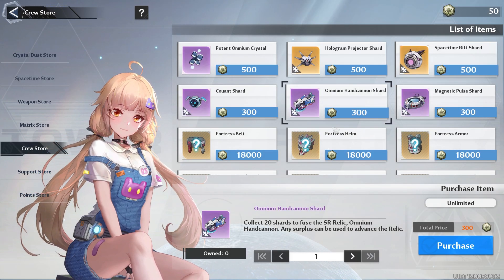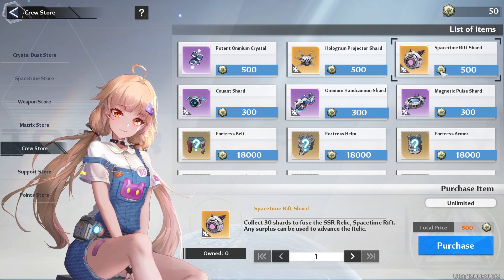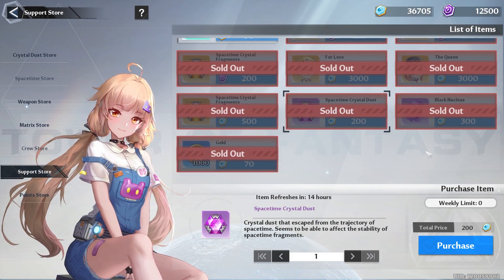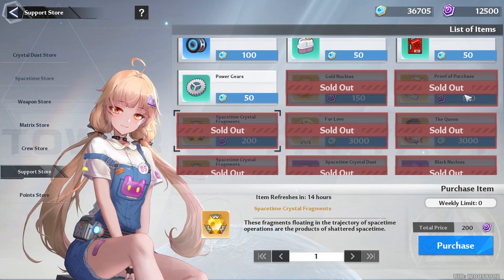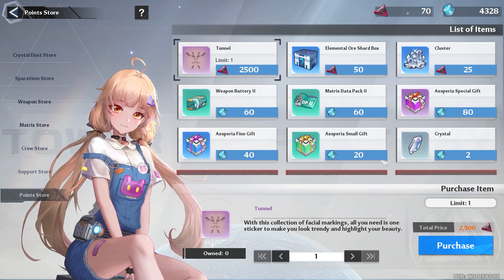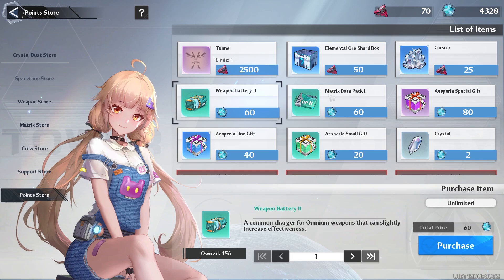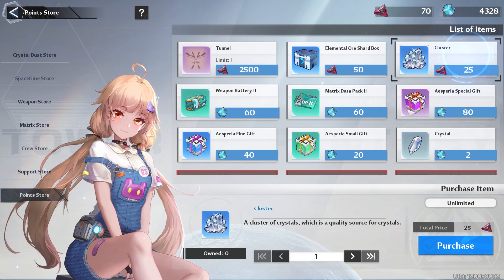Crew Store: the only thing that you should be spending your points on are Relics. The Relics I recommend are either Space Time Rift, Omnium Shield, Drone Level 3, or Hologram Projector. Support Store: you want to buy your Gold, your Space Time Crystal Fragments, and you can even buy Black Nucleus. And with your Return Support Points, you can buy your Space Time Crystal Fragments, your Proof of Purchase, and your Gold Nucleus. And if you need help on how to do that, I got a guide on my channel. The only thing you want to spend your Point Store points on are Spare Special Gifts, so that way you don't have to do Training, Black Market, or C-Z Island Inn. But if you need to level up your Matrices or Weapons, you can always buy Matrice Data Packs or Weapon Batteries. And with your Critical Abyss Points, you can always buy Clusters.